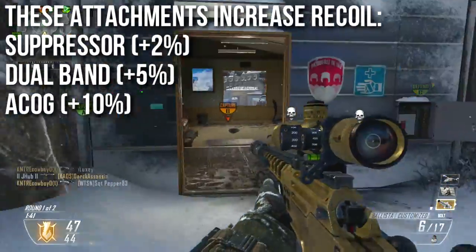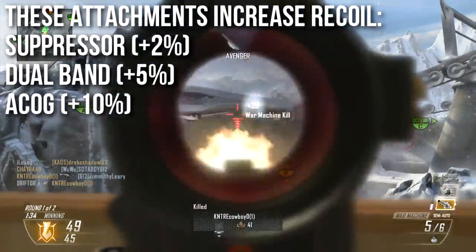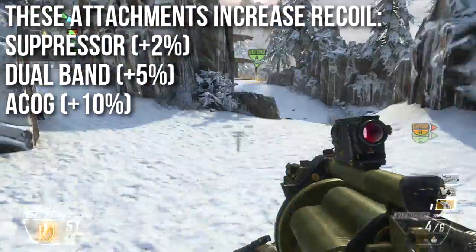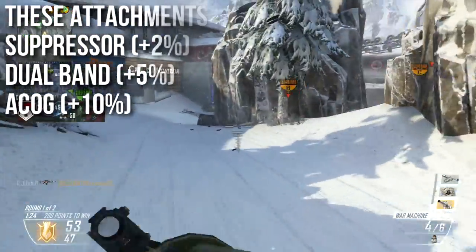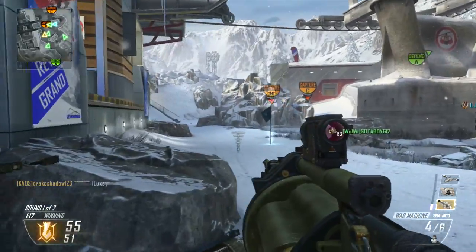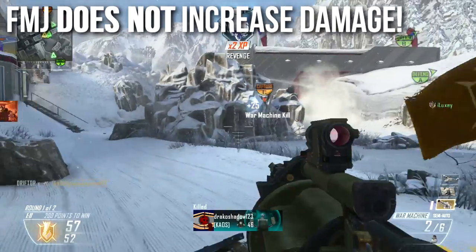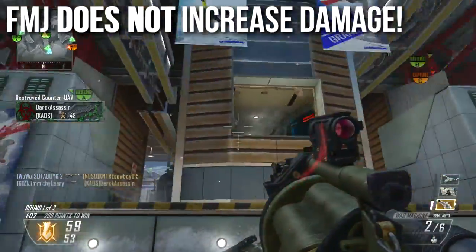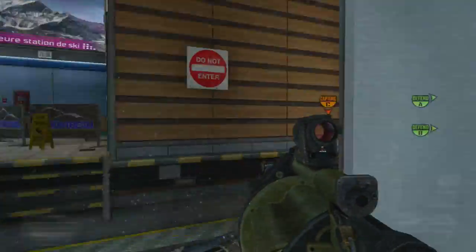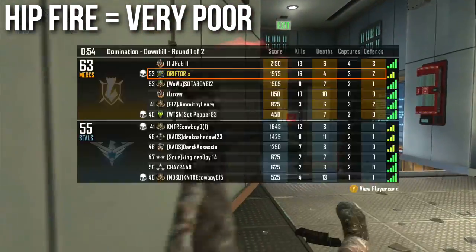The Ballista is a steady sniper rifle so accuracy is your friend. Attachments do technically increase recoil but since it shoots so slowly that's almost never a problem. The suppressor adds 2% recoil, dual band 5%, ACOG 10%. The variable zoom, ballistic CPU, and laser sight don't change recoil. FMJ does not increase damage, does not increase multipliers, and does not help you get more one-shot kills — it only helps you wall bang people. The hipfire on this sniper is very poor.